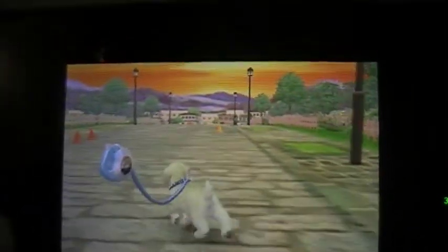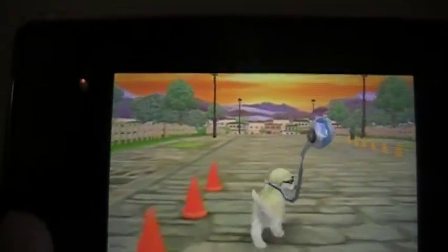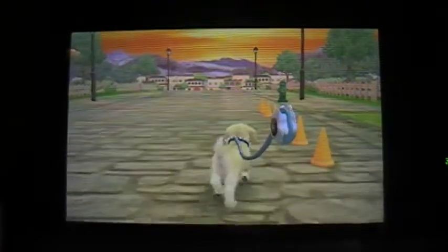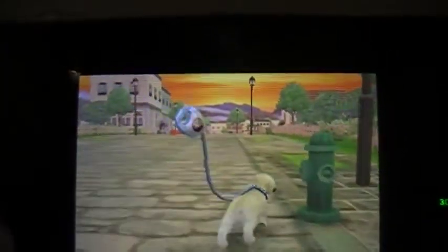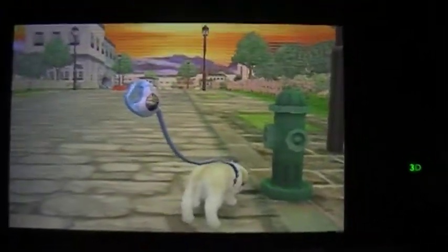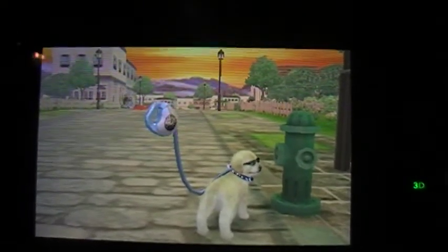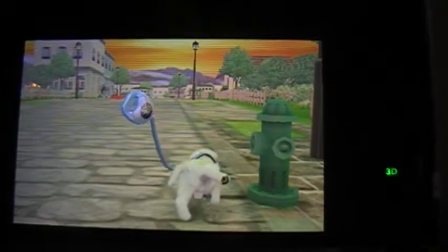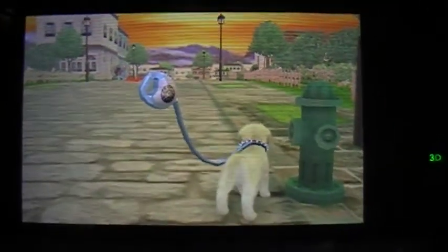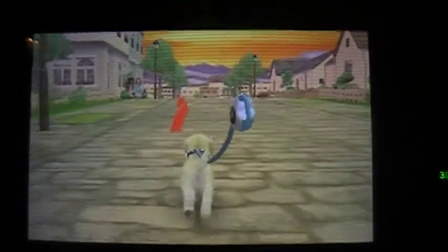The different areas each have one item that's more common there. The town usually has leather, the downtown usually has rubber, the seaside usually has plastic, and the mountains usually have wood. It's not impossible to find something in another area, but it's rarer. And then there's stuff that's just rare in general, like metal and stardust, which you can find anywhere but are rarer — so you just have to keep looking if you need one.